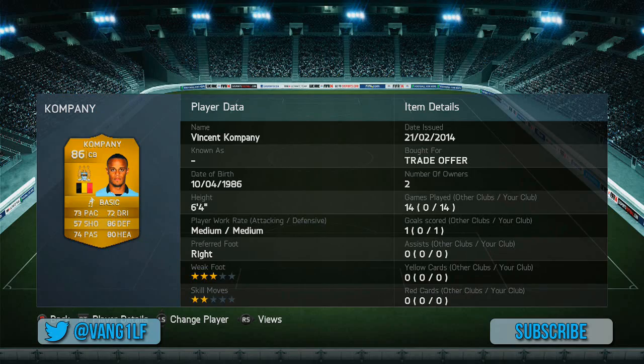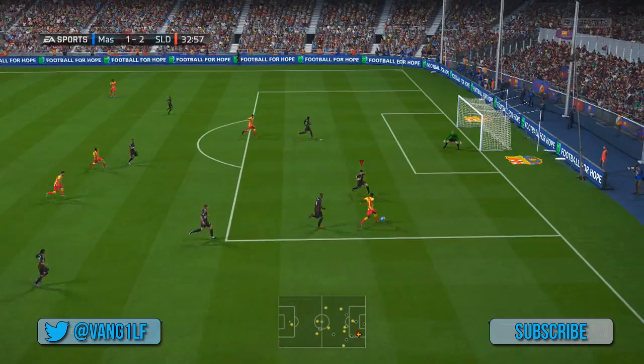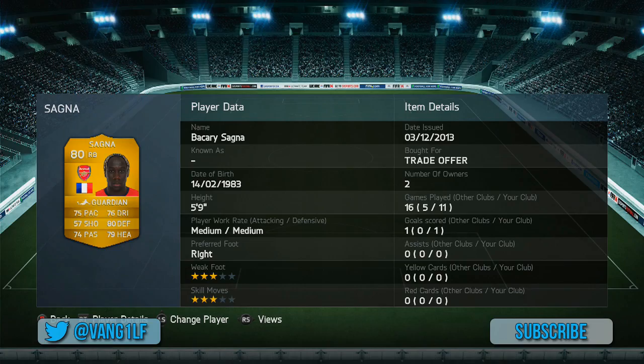We've got Kompany at centre back — there isn't really a lot wrong with Kompany. Pretty solid all round, 86 rated as you would expect. We've got the upgraded Koscielny now. I usually go for the normal version of Koscielny because I can't really tell the difference, and today proved pretty much the same. I couldn't really tell much difference between him and his other card. It's only a rating of two but to some people it matters — to me it didn't really matter much.